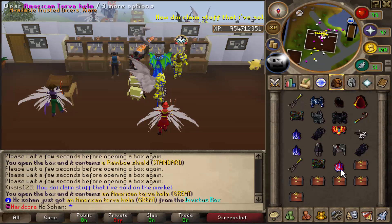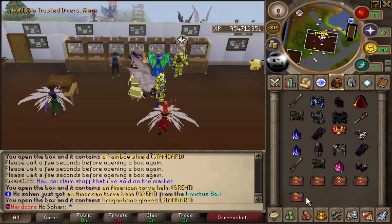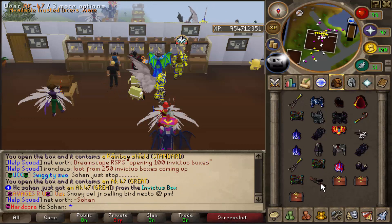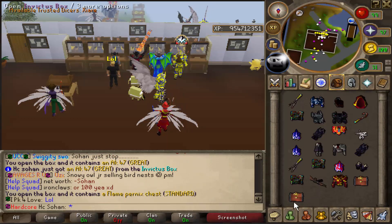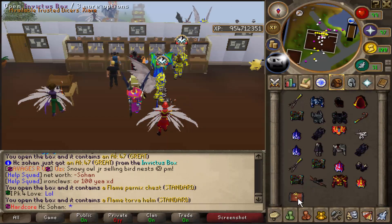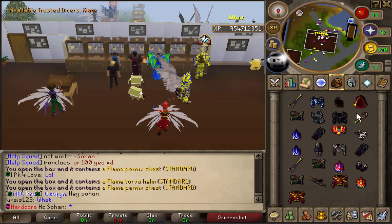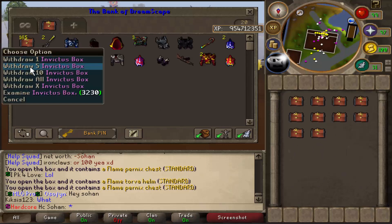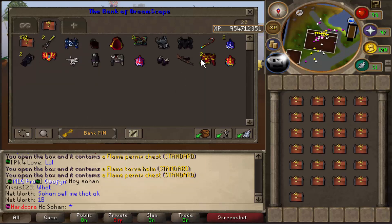Pernix legs - the normal nex pieces are literally worth nothing. We just got an American torva helm though, so that's something rare. Dragon bone gloves - unfortunate. So far we've only had one really rare reward. But wait - an AK-47! Definitely taking that. Flame pernix chest, flame torva helmet, and our last one a flame pernix body. We almost got the full flame pernix set, just missing the legs.